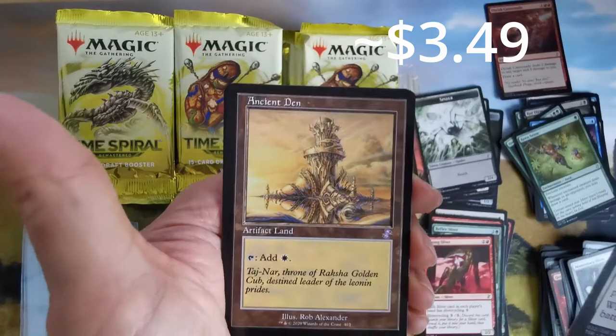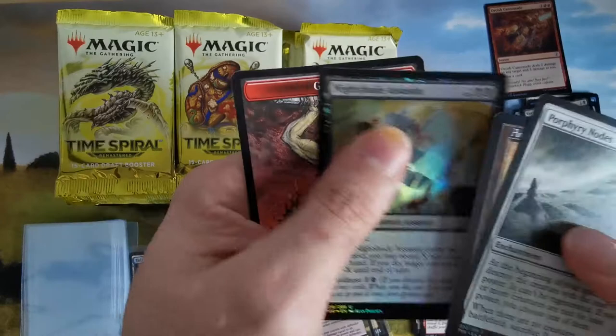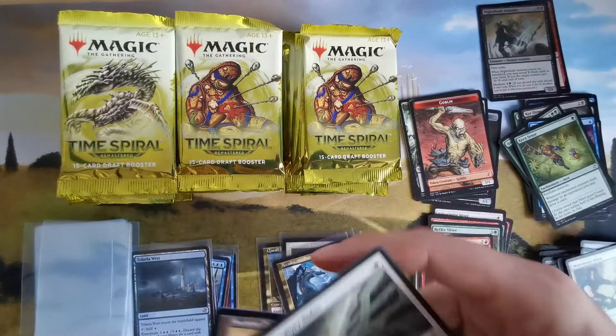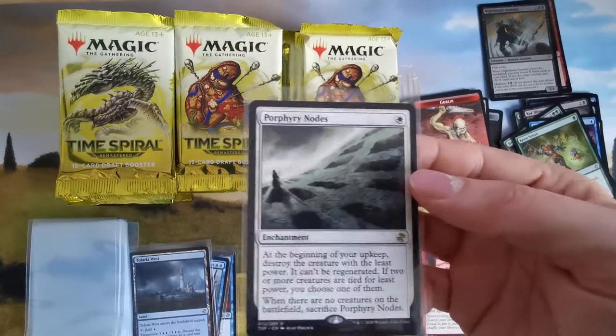We have some assassins in foil — I really like the look. These look really nice and old. Not bad at all — good boosters so far. Petrified Field is really annoying; I already talked about this in my preview video.